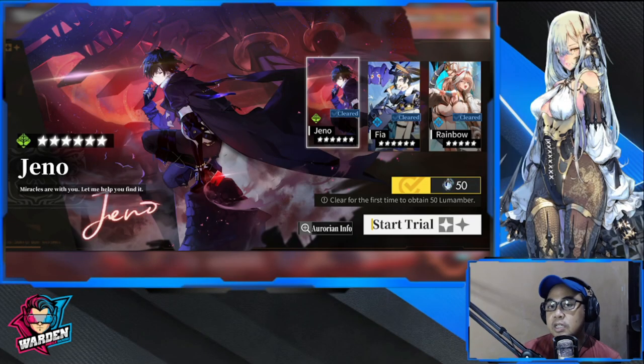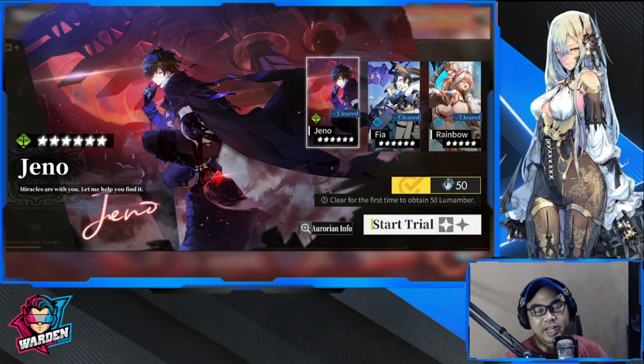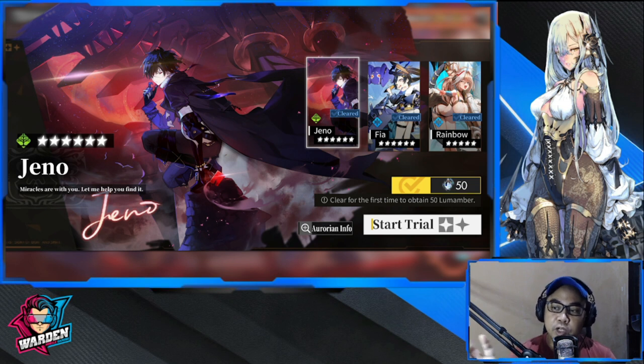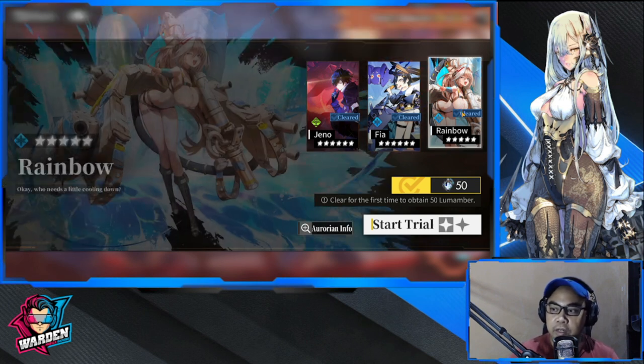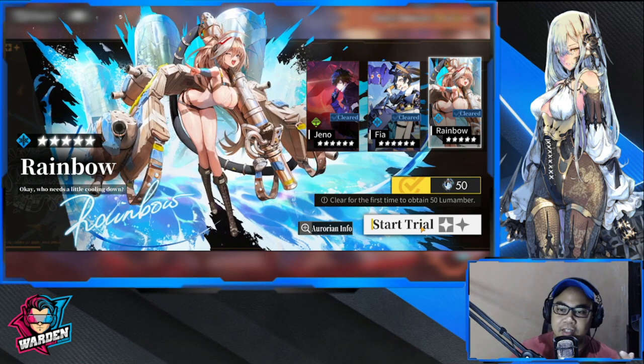Hey everyone, welcome to Alchemy Star. If you've seen my summon video for Fia, I apologize for that one — I had to update the software for my camera, so hopefully the quality is better now. I'm done with the trial for each character and I'll give you my thoughts and strategy on how to play them. If you haven't summoned Gino and Fia yet, this will give you an idea of who to prioritize. But first, we'll start with Rainbow.